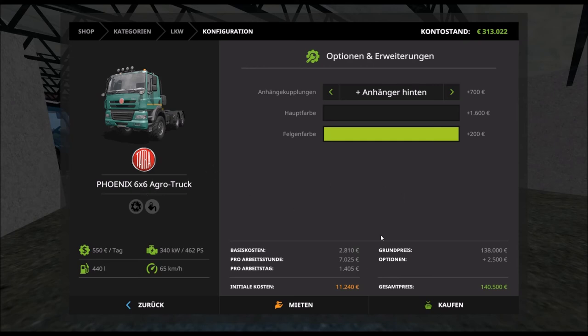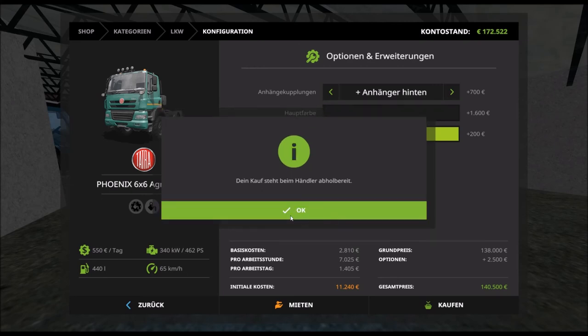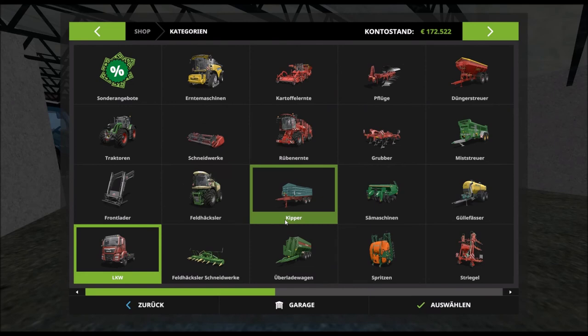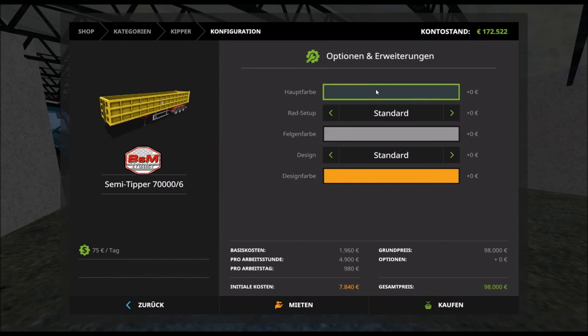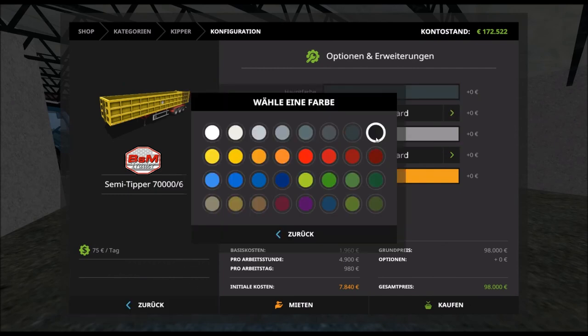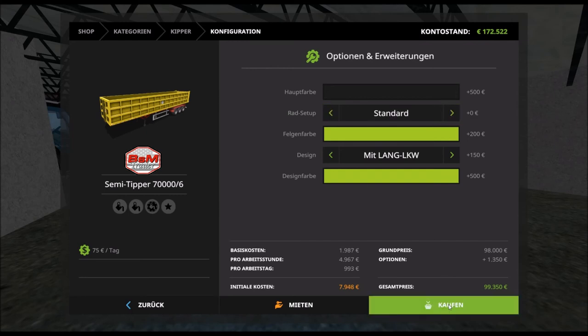Der Phönix Tadra kostet uns 140.500. Wir hatten ja noch 40.000, also alles gut. Dann brauchen wir noch den natürlichen Kipper – wir nehmen den BSM Trailer, der ist nämlich der größte und passt 70.000 rein. Designfarbe und Felgenfarbe wählen wir, Breitreifen machen wir Standard. Der kostet uns 99.350.